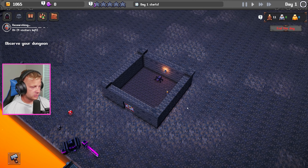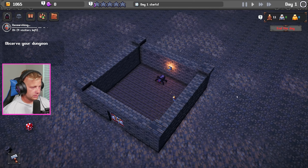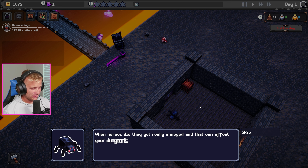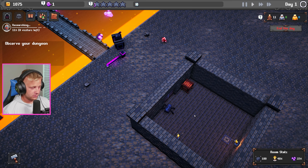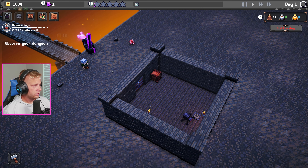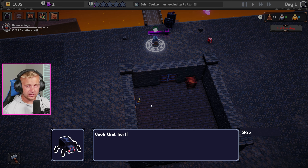We've got Mr. Spooderman set up, so let's go ahead and start our day and wait for the first visitor. We can observe the dungeon and zoom in. I just want to put another torch by the door but it looks like that's not going to happen. Oh — sorry, I guess I was too rough on them. When heroes die they get really annoyed and that can affect your dungeon's popularity negatively. But hey, you've earned a soul — you can use that to do really cool stuff.